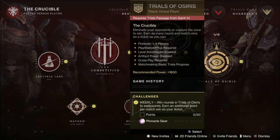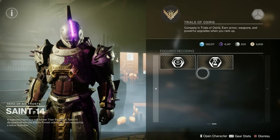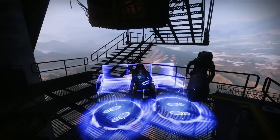Trials of Osiris is back this week. There's a bit of trouble because some people are saying the map is Pacifica when it should be Javelin-4, although Bungie say they're aware and sorting it out. The adept weapon is the Igneous Hammer — there it is.